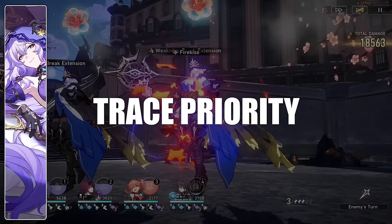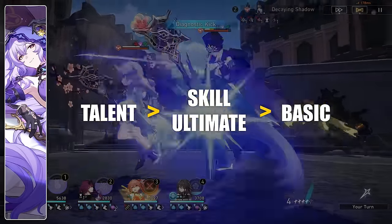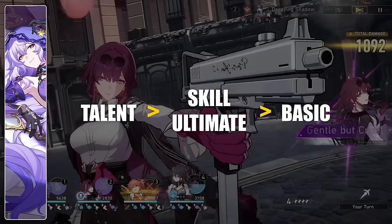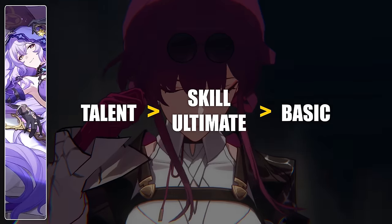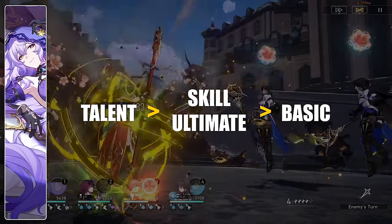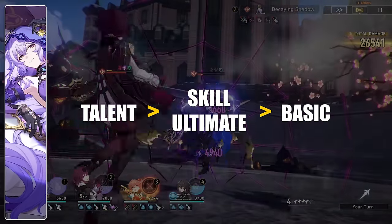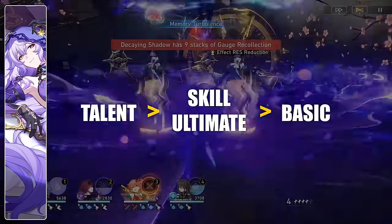In terms of leveling her traces, I would max out her talent first — her DOT multipliers and the extra effects are all in her talent, so that takes first priority. Then her ultimate and skill have similar value, both increasing her DOT damage. Lastly her basic attack — you might want to leave it at level 1, but the annoying thing is that her chance to inflict DOTs also depends on the level. So at the end, she is a character that really wants to be maxed out for the best performance, and personally I think you guys will be maxing her out anyway.